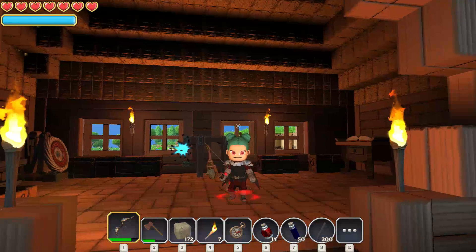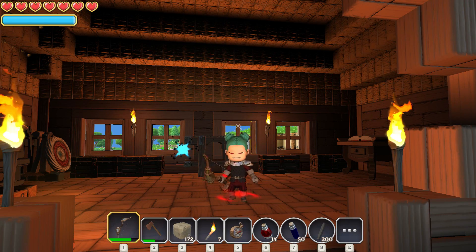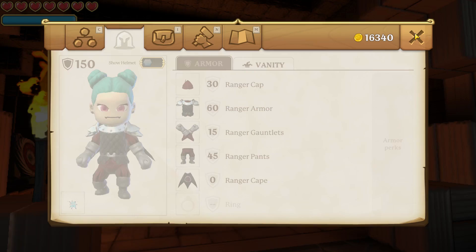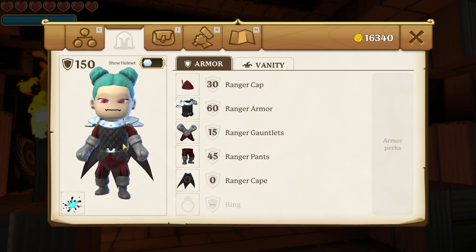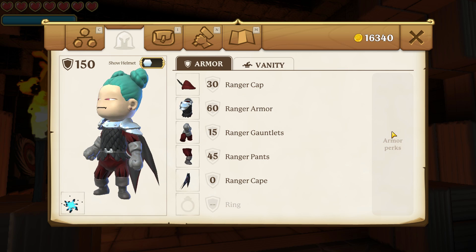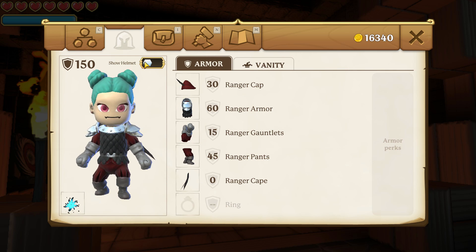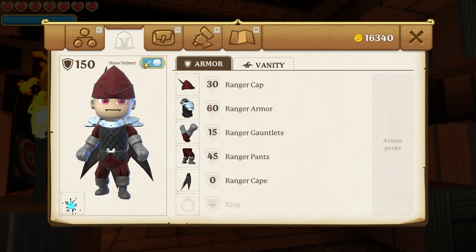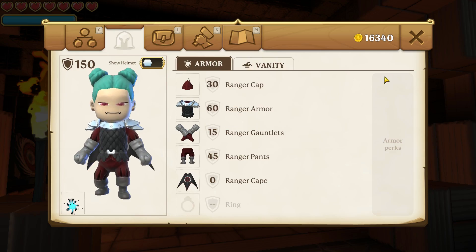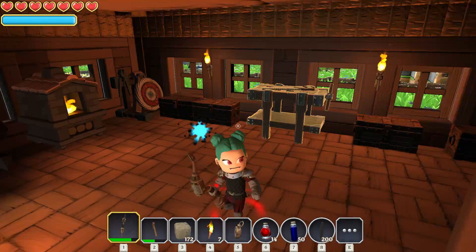Hey guys, it's Holly and welcome back to Portal Nights. As you can see, we have crafted up the ranger's outfit here, so our stats are looking a little bit better. I did turn off the helmet though because I think she looks a little bit dorky with the helmet on. So we're going to leave that off, but what we are actually going to do is head over to our archer's station.